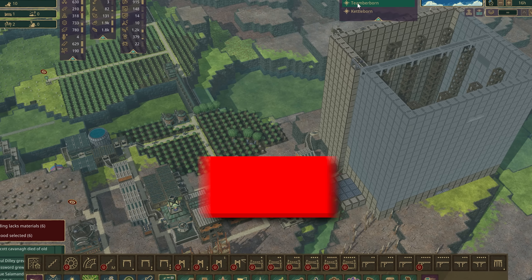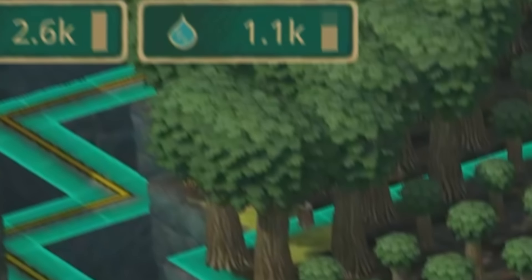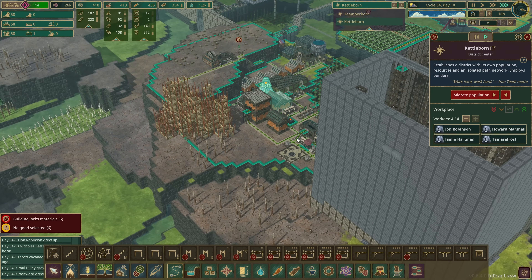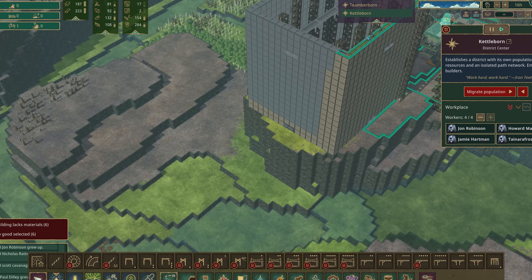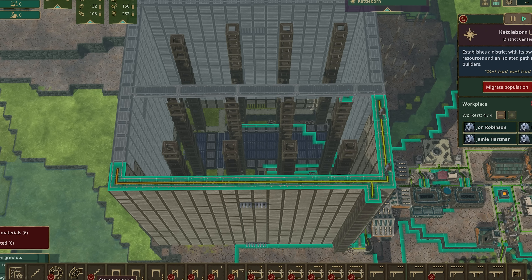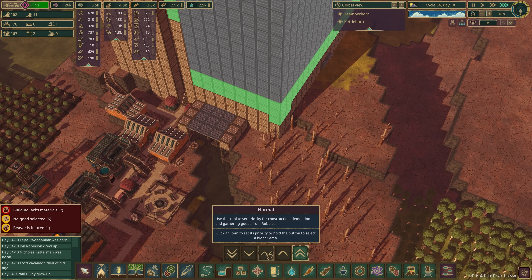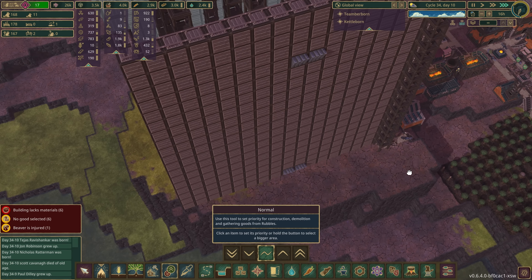Let's take a quick look at our two areas. Team Reborn over here is doing okay — a little shy on water but actually they're filling it all up now, 120 beavers. We could get some more beavers over here to help with building. I'm going to put some extra priority on the top section — there, there, there, there. I accidentally put priority on all sorts of things — let's put that all back to normal. Slip of the mouse!